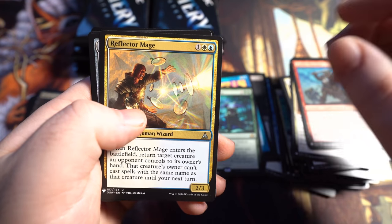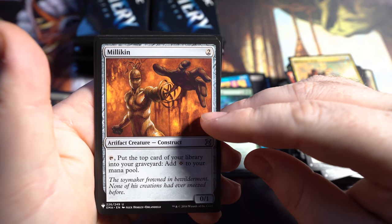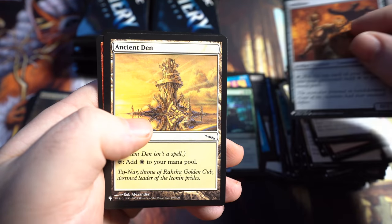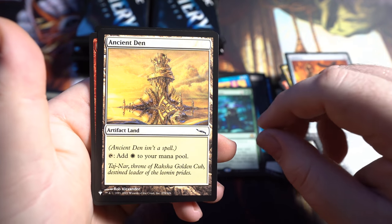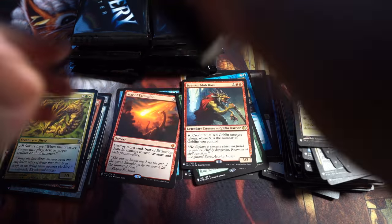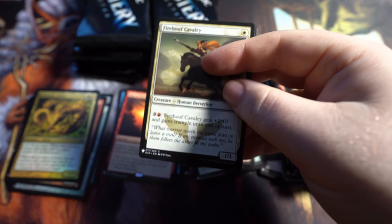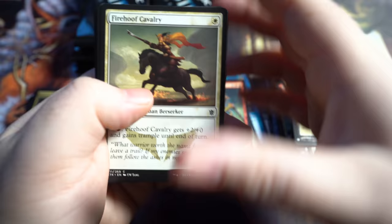Overrun. Reflector Mage — that's actually a nice artwork as well. Millican? I actually haven't gotten that one yet. Ancient Den. We got a Sliver, baby! We got Cranko Mob Boss and a Sliver. Those packs were kind of a bust. We got Rhystic Study — that's the only really valuable pull. Well, we did get the Amulet of Vigor as well, so that's not too bad so far.